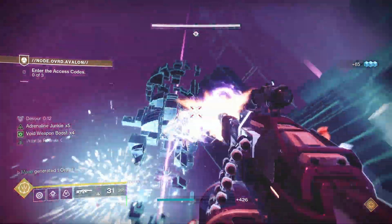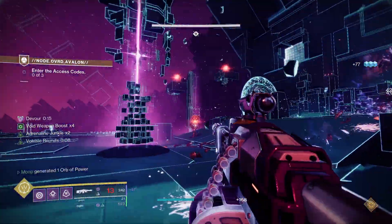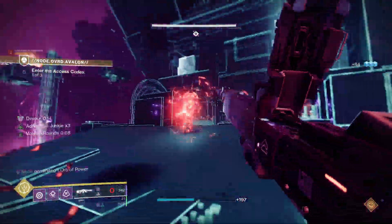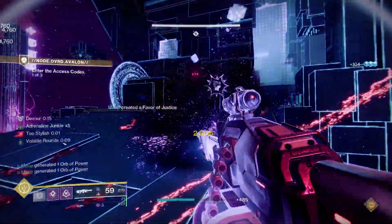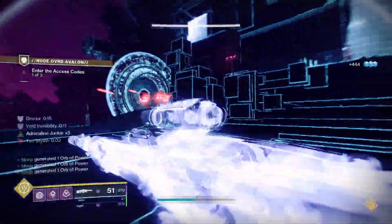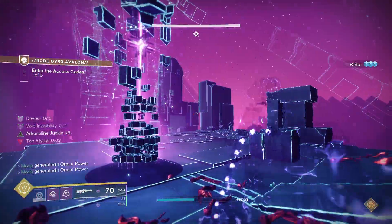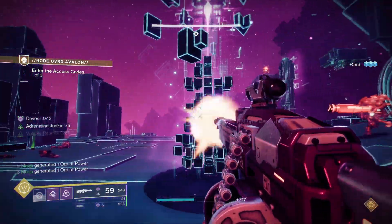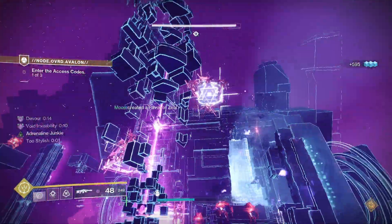We're going to get Volatile from it and start the Volatile Chain by going invisible. Now you see I can get two symbols at once if you do it quickly enough - obviously not three, but that's fine. I'm using the anti-barrier capabilities of Volatile Rounds to melt down the hobgoblins, which is very nice as well. There are a lot of things to kill here, and so you'll be able to keep Devour up very easily. Along with invisibility it becomes very hard to die using this build.